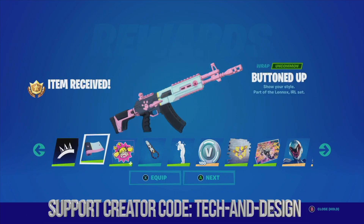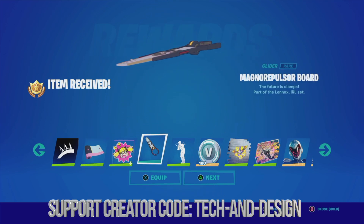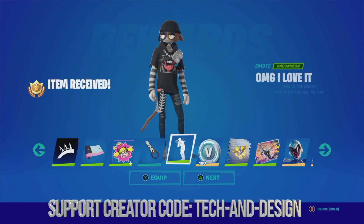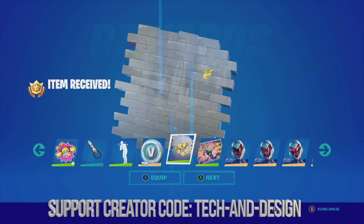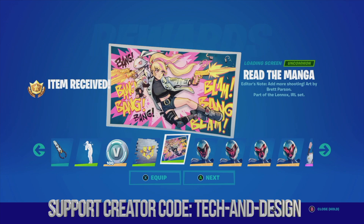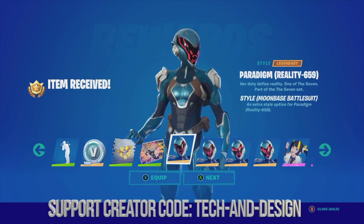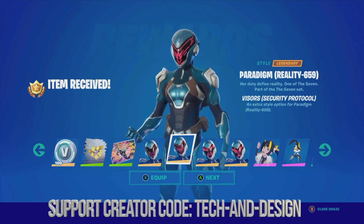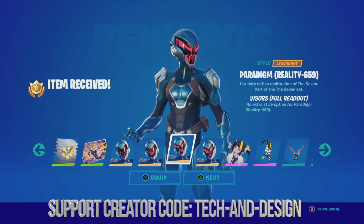We can equip or just go next. Same goes with this item, and with this awesome glider — going next. We get some V-Bucks, then an awesome loading screen. Next up we have a style which we can go on and equip.